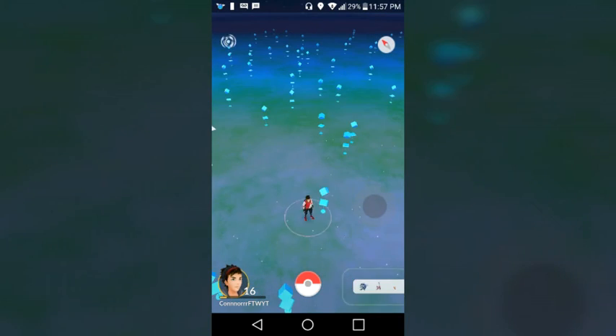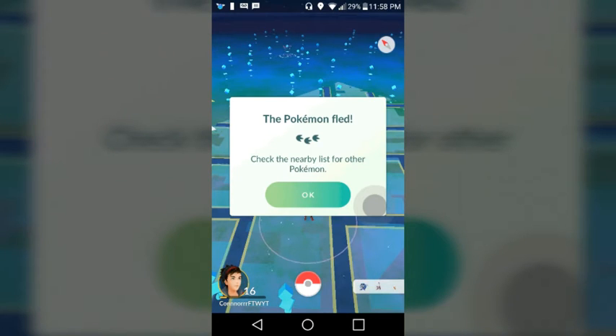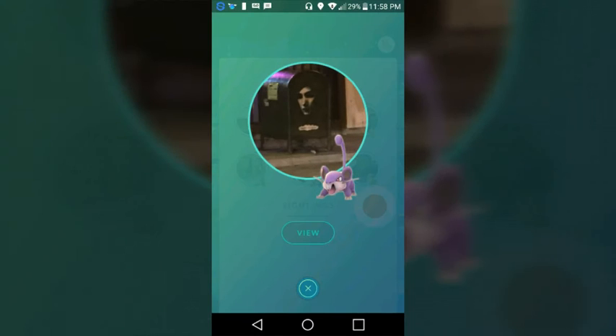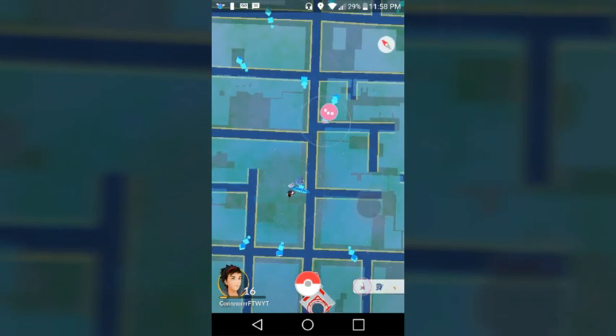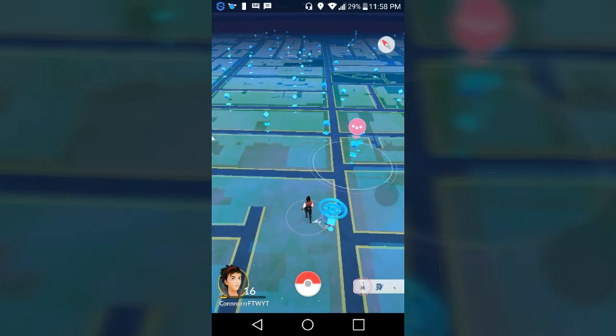Let's check another Pokemon — let's go for the Rattata. Click View and it will show you the PokeStop that they're at. Use the joystick — you just have to get used to the joystick. And note that the hack can sometimes teleport you back home or to where you were.